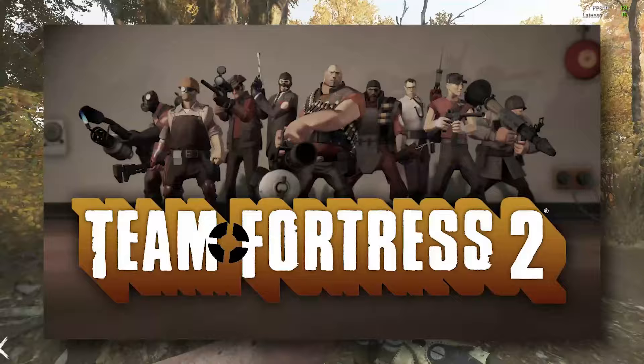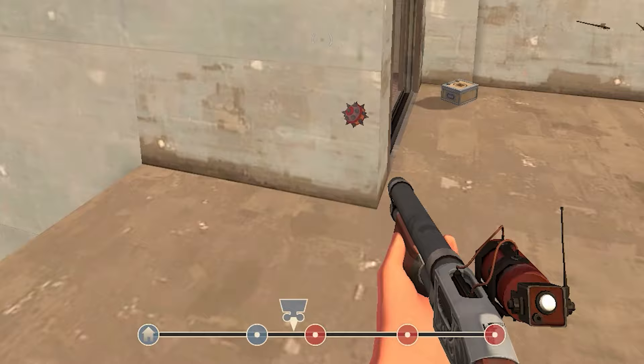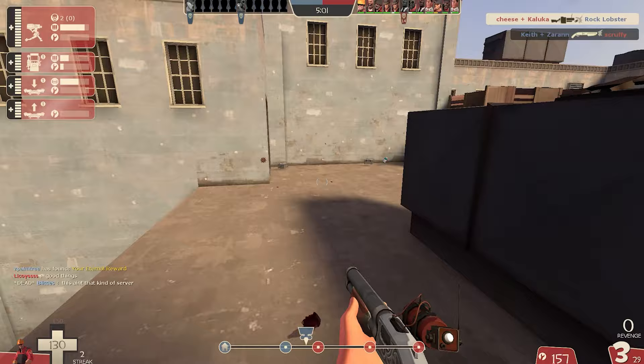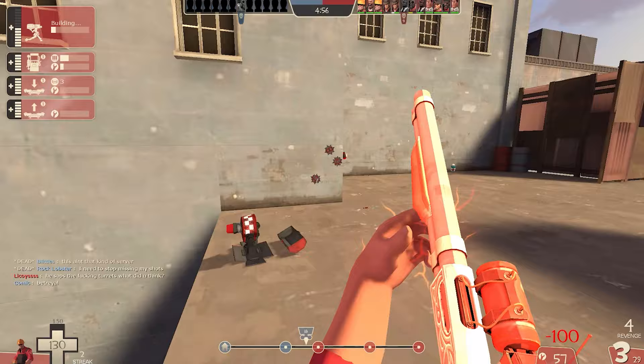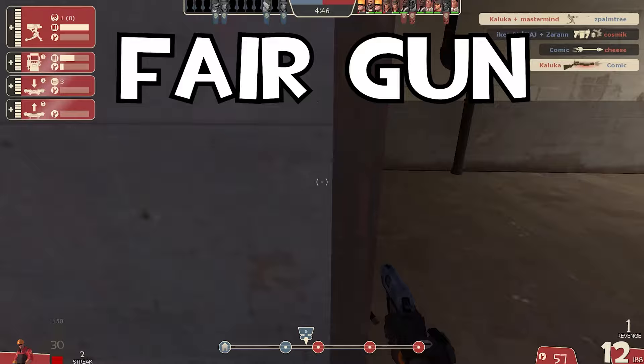It reminds me a lot of Team Fortress 2 — a game where most characters focus on weapons that have low magazine sizes and are single or semi-automatic guns that have to reload a lot. Much like Hunt, Team Fortress 2 is based around taking individual shots and making sure you hit them, since you only have four or six or so to take, resulting in shooting that is relatively unique. There's less tracking, and each shot has to do something, creating a more twitchy style that requires more prediction and paying attention to what your opponent can and will do.